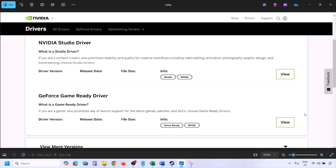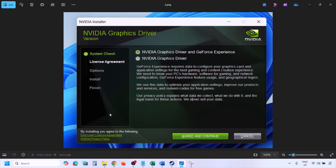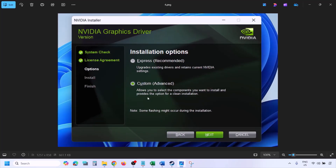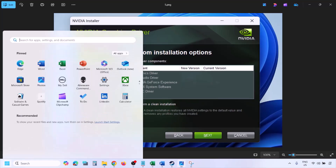Click View, then click Download, and let the download complete. Once the download is complete, run the exe file. You'll see a screen — click Agree and Continue. Select the Custom option (Express is selected by default), click Next. On the next screen, put a check on 'Perform a Clean Installation' — make sure this is checked — then click Next and let the installation complete.